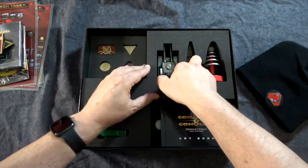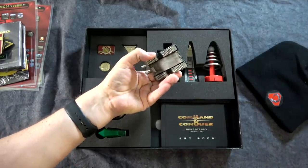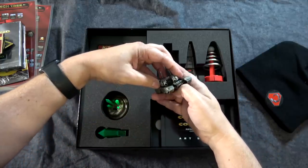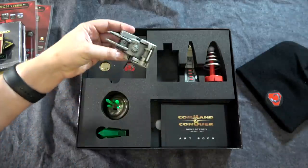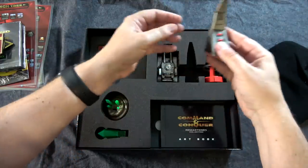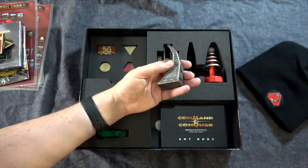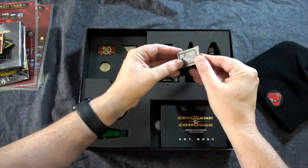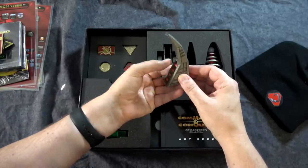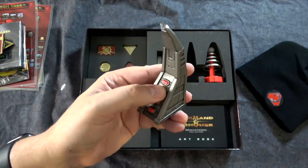Check this out — this is the mammoth tank used by the GDI, and that thing is heavy. That is solid steel — it weighs and feels like steel. Double barrel action going on there. No wonder this box is heavy, because that thing is definitely solid. And then next to that, we have the obelisk of light used by the Nod — I believe an anti-aircraft weapon. This one is plastic but it's painted a little bit distressed. Pull this tab out, that activates the battery, and then the top button fires off the laser to take down some aircraft. That's cool.